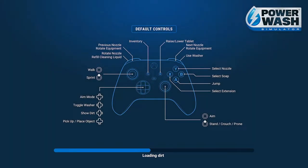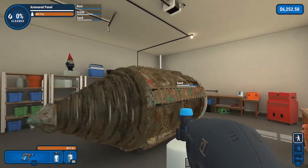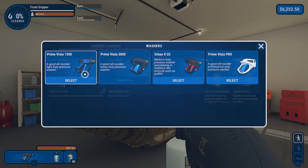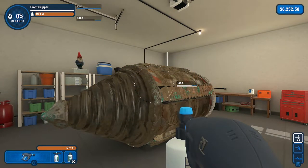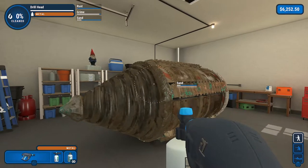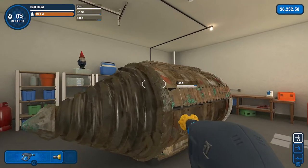Right off the bat, equip whatever the most powerful washer that you own is. In my case, I do have the very high-end one, but I'm sticking with the 3000, just because I think more people might be at the 3000 by this point in the game. And we're going to actually switch to the yellow nozzle — that is my favorite nozzle, my go-to.